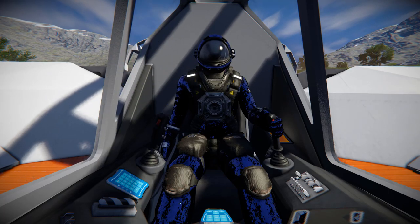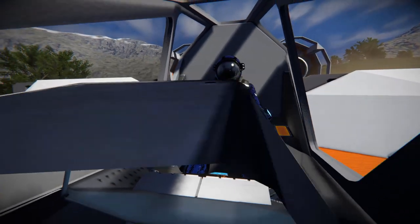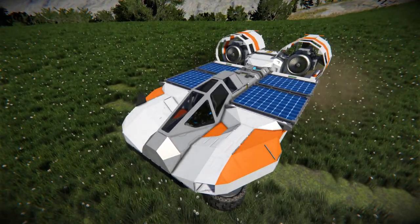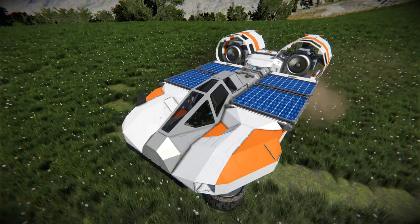Hello and welcome back to Space Engineers. In today's video, we're looking at another hovercraft. This one that I'm currently driving is called the Helix, which is set up perfectly for survival mode. It features 8 survival kits, an O2H2 generator, oxygen tanks, ore detectors, and can go on pretty much any planet.